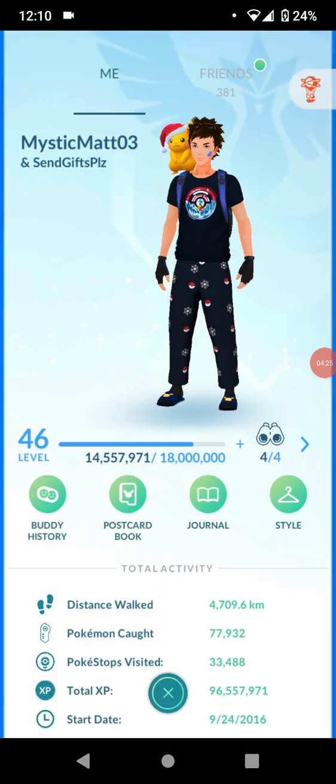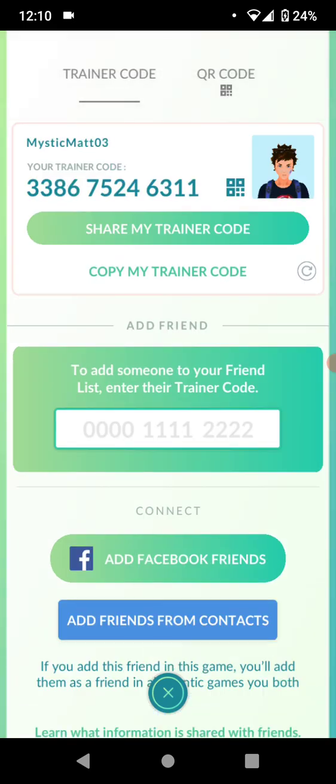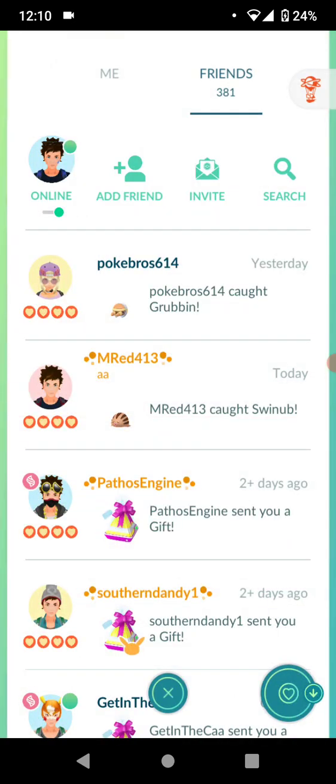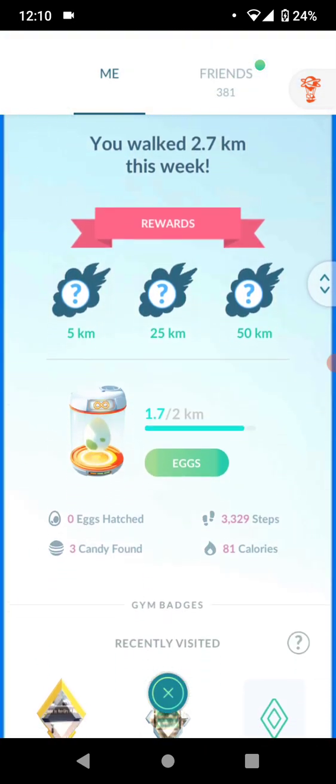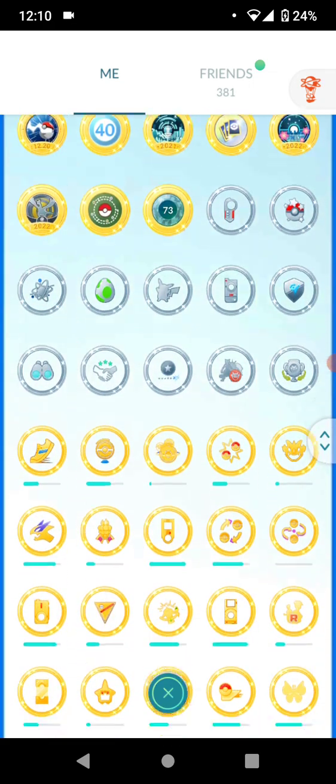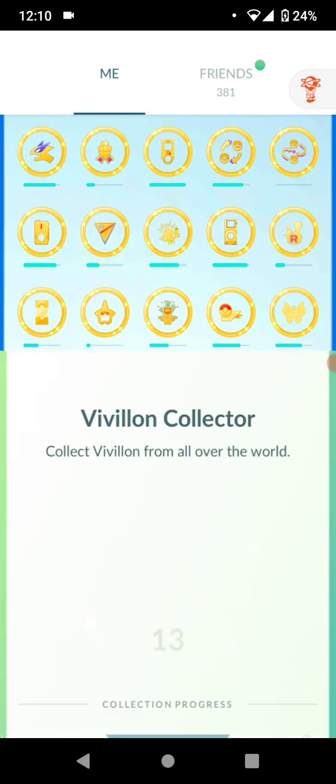Okay, we're now in game. If you want to add me for friends, here's my friend code — feel free to add me. I'll also take multiple friends; I have room for about 20 more on the list. I'll put it in the description too. Now we're going to scroll down and find the Vivillon medal, which is right here.